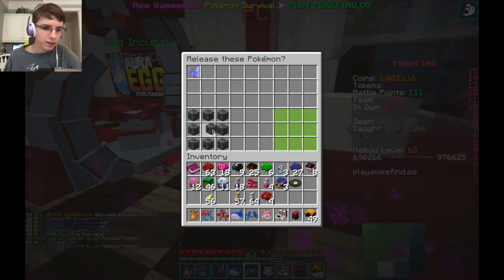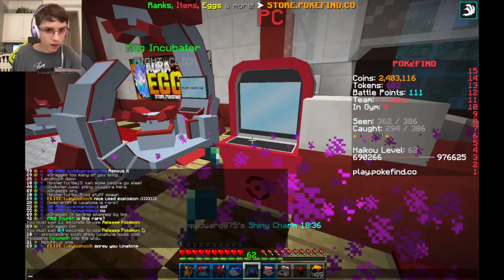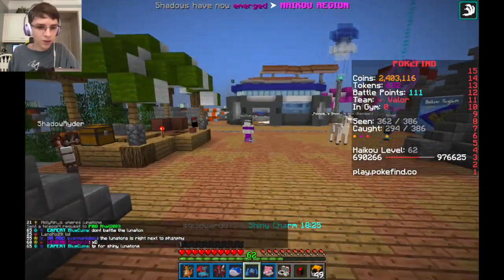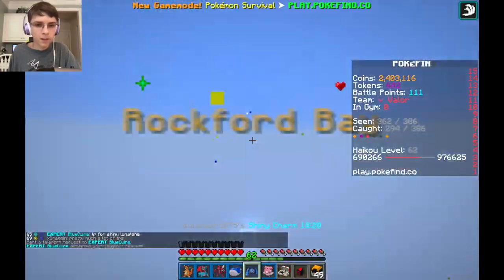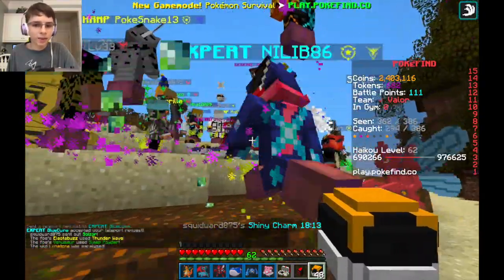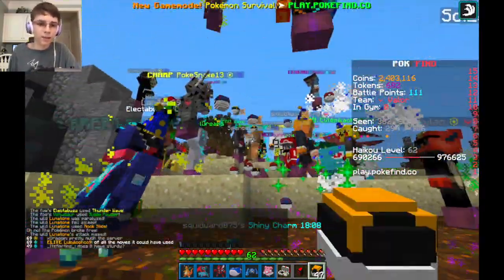I'll delete the Venomoth. Shiny Lunatone? There's a shiny Quagsire too. I went into the PC for like a minute and we've already gotten two extra shinies. So there's a Lunatone and also a Quagsire. This doesn't look any different either — I don't understand. I know some of them don't look very different, but I expect it to be at least a little bit different. Look — half the server is here.